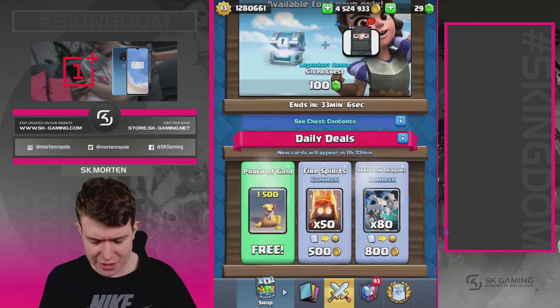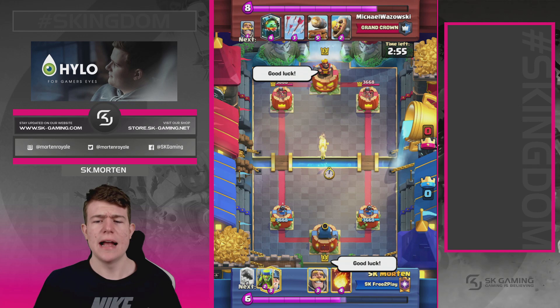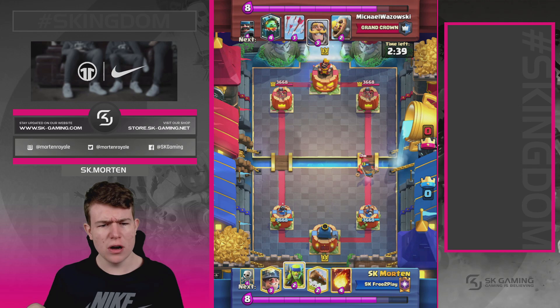In this first game, my opponent is Red from Ponos, who is also top in the world rankings. This is a really tough matchup — he has the Cannon Cart, the Inferno Dragon which is annoying because we can't kill it easily, arrows, and a Barbarian Barrel. I played against him before this game too and was able to activate King Tower, but in this matchup I wasn't able to.